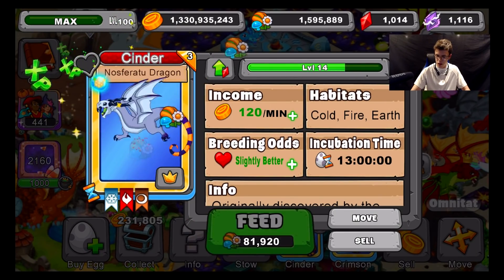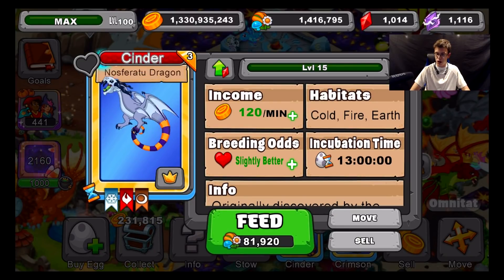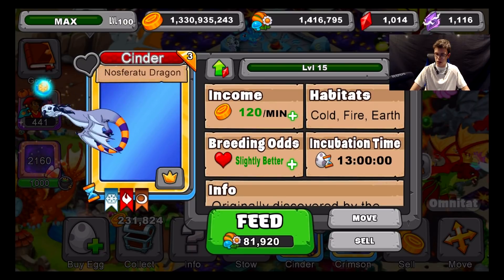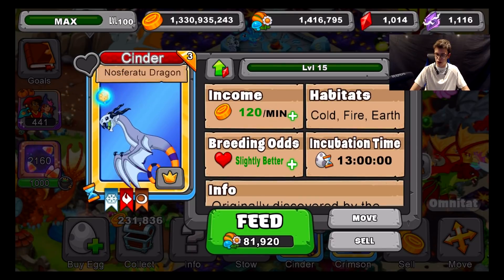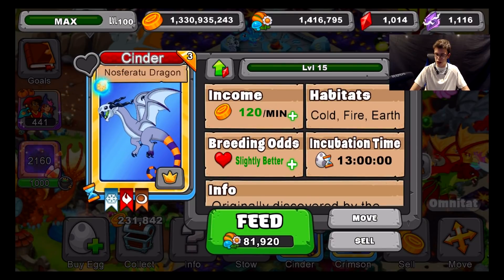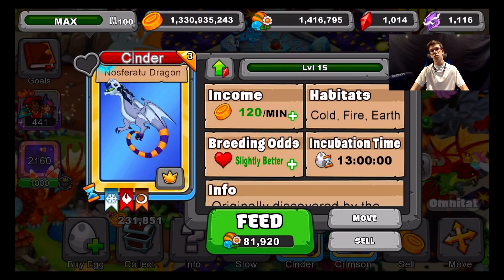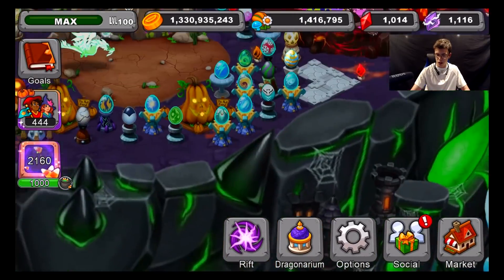At level 15 it produces 120 gold per minute, with cold and earth elements, slightly better breeding odds, and 13 hours incubation. This dragon is breedable — all you need to breed is earth, cold, and fire traits in the breeding area. You do not need to breed only in the co-op breeding cave; you can breed this anywhere. Let me show you the breeding hint while we're here.